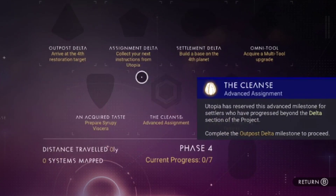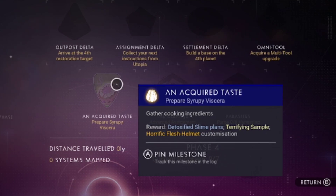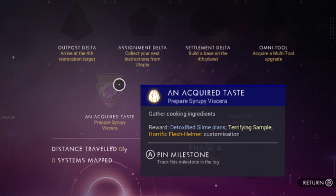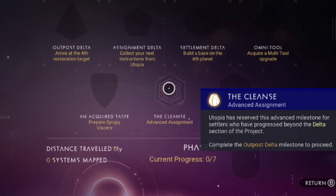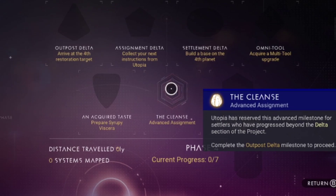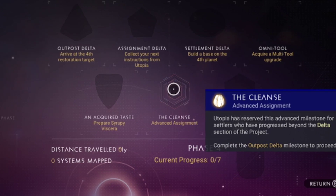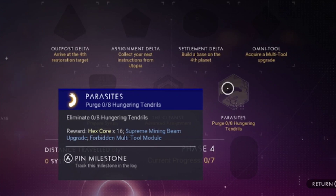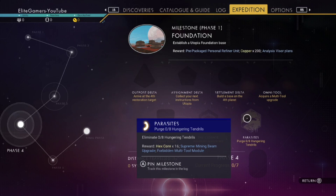Not Me Tool — acquire a multi-tool upgrade. An Acquired Taste — prepare some slurpee something, gather cooking ingredients. Another cooking one — I hate the cooking ones. The Cleanse is an advanced assignment: Utopia has reserved an advanced milestone for settlers who have progressed beyond the Delta section. Parasites Purge — zero of 800 tendrils.